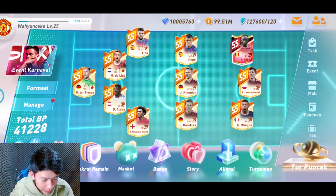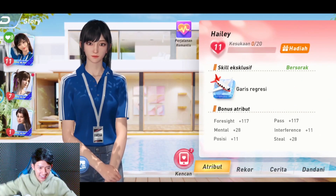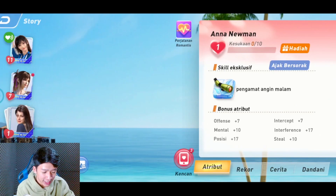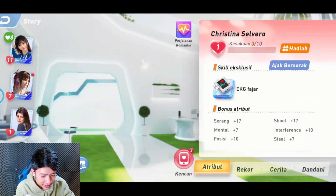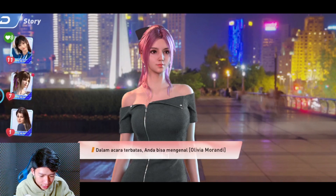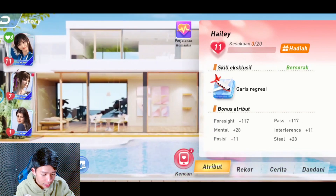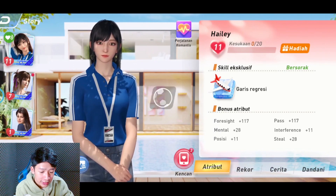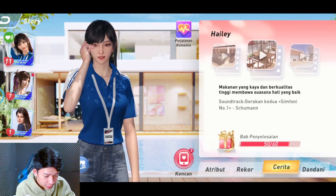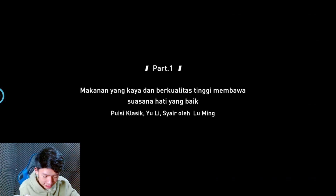Yang unik dari Futur Football Manager ini dia punya jalan cerita yang dibantu dengan asisten wanita. Ada yang namanya Hailey, Stella, Anna Newman, dan Christina Salvero - cakep-cakep semua. Tapi yang beberapa belum kebuka. Kalian bisa melakukan kencan dengan asisten pelatih kalian seperti Hailey dan Stella. Gue bakalan coba kasih lihat di part pertamanya.